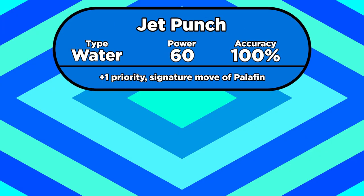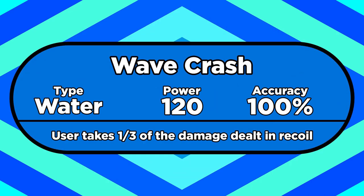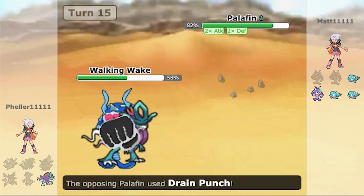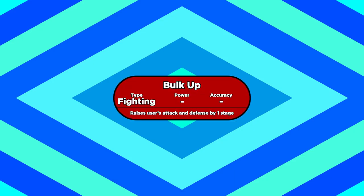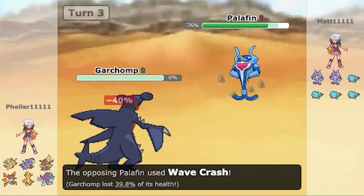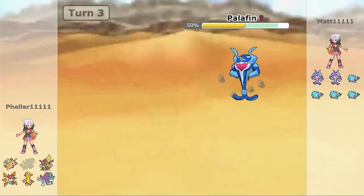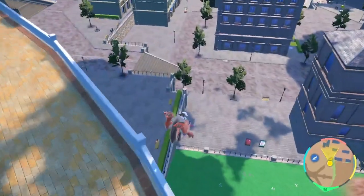And Palafin makes good use of its stats too. It's got a new signature move in Jet Punch, which is just an objectively better Aqua Jet — both are priority moves, but Jet Punch has 20 more base power. It also has access to the new move Wave Crash, a water-type version of Brave Bird or Flare Blitz. On top of that, it gets coverage moves like Acrobatics, Ice Punch, and Close Combat, and it can boost its incredible stats even further with Bulk Up. Having to switch out to become your strongest form isn't much of a hindrance at all, because in competitive play you're going to be doing a lot of switching anyway. When Scarlet and Violet came out, Palafin was one of the first Pokemon to be banned from competitive singles — it was sent to Ubers almost immediately.